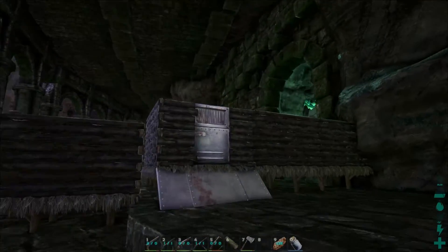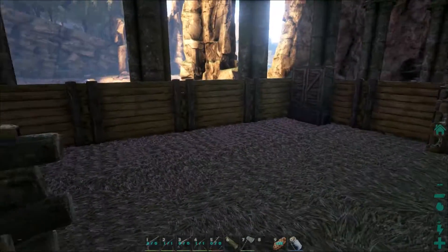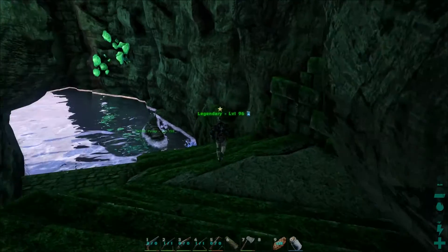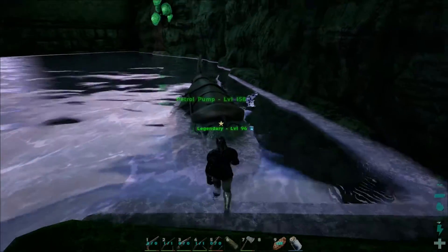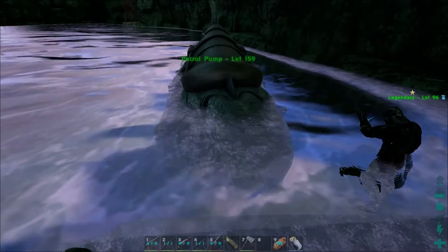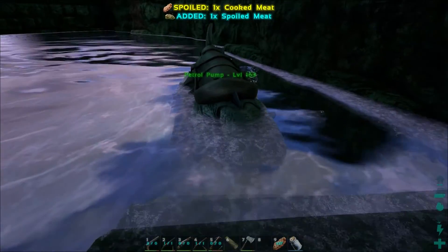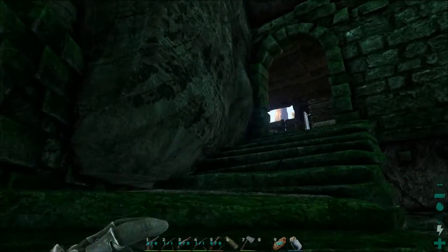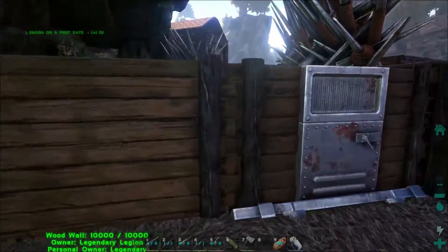There's the monstrosity of the old base - thatch and wood. A dino called Petrol Pump is here. He's leveling up with plenty of weight capacity for carrying heavy stuff. He's almost at 169 weight.